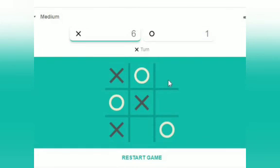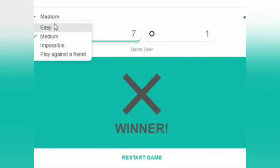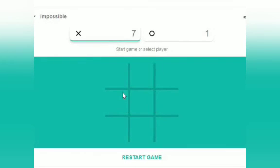So there was only one possibility of circle to go here. Now we put our cross in the middle and we will win this game. Let's take it to impossible level and see what will happen.